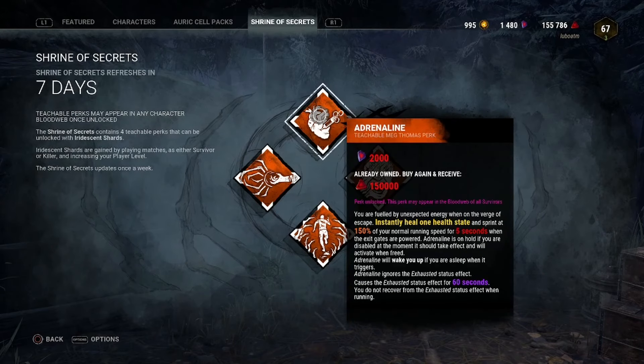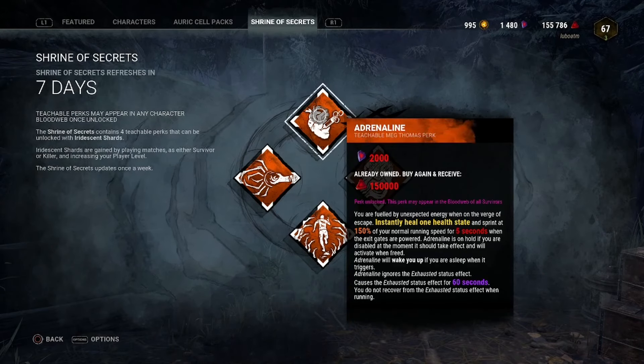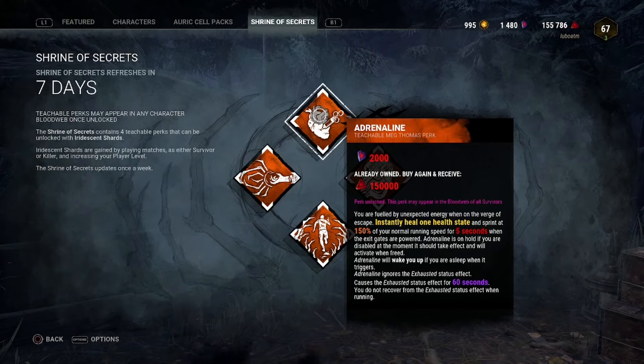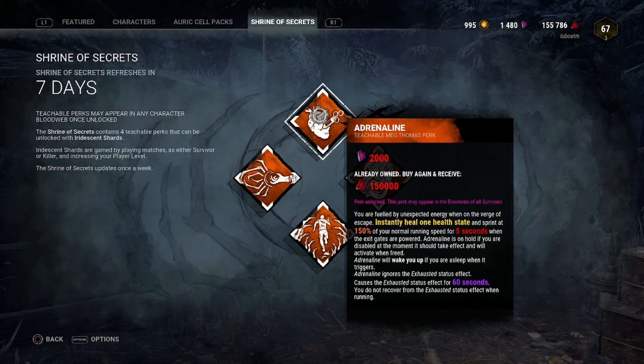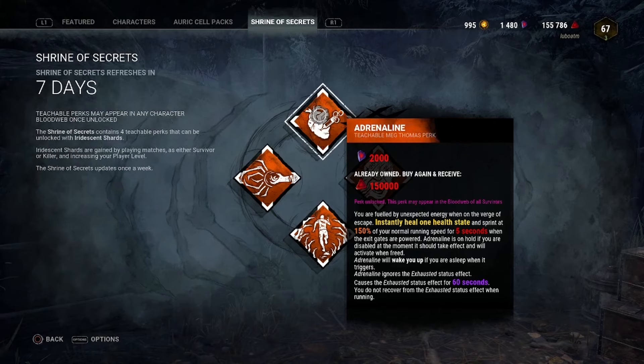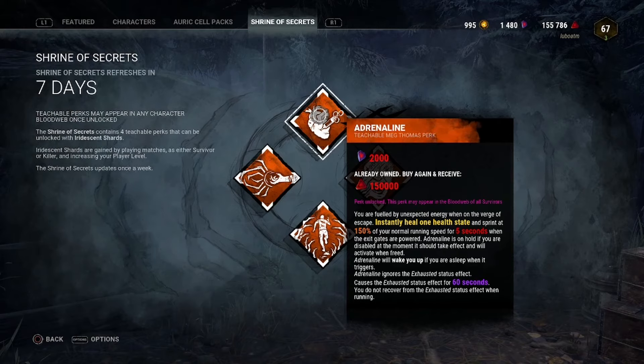We'll start off this week as we always do at the top, looking at the first perk, which is a Meg teachable — Adrenaline. Basically, when the exit gates are powered, you instantly heal one health state and sprint at 150% of your normal running speed for five seconds. It's technically an exhaustion perk — not quite the same as Dead Hard and Sprint Burst, but still an exhaustion perk. You get the Exhausted status effect, and at tier three it takes 40 seconds to recover.